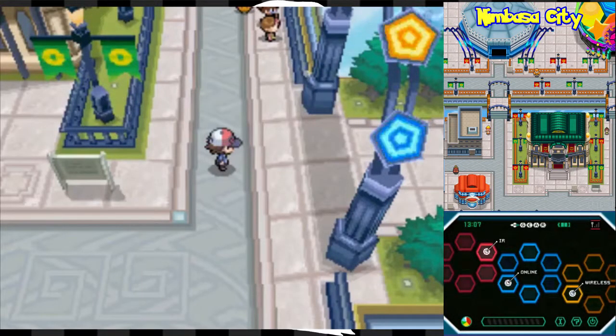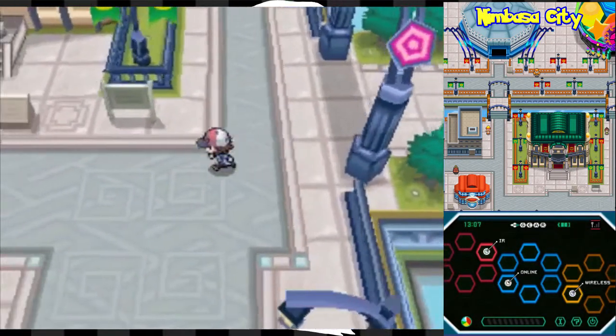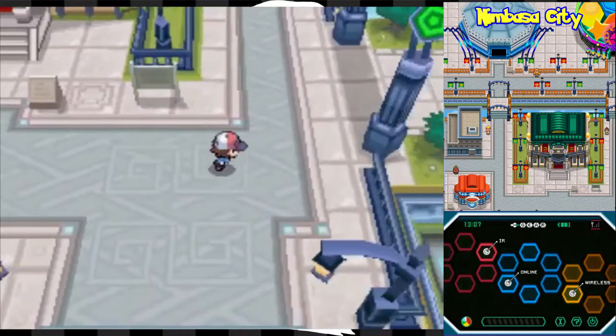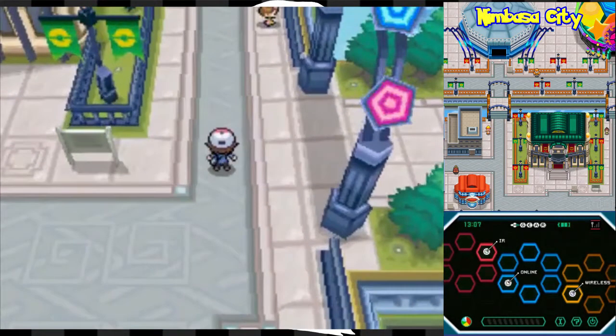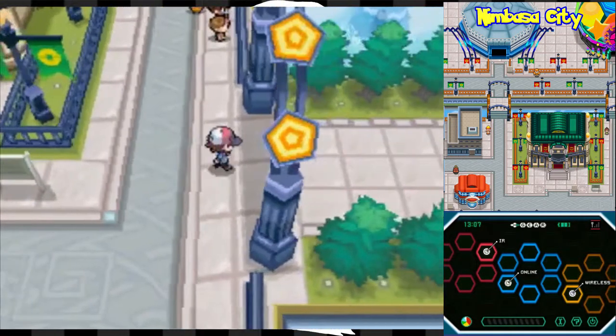Here we are outside of the amusement park. If you'll recall when we were in Nimbasa City a few episodes back when we first got here, there were some Plasma grunts harassing this old man, and that old man gave us a bike. They decided to retreat into the amusement park, so I say it's high time we chase after them.